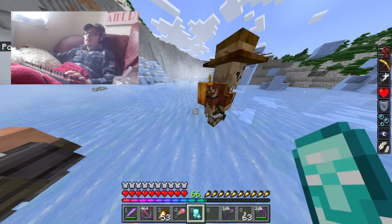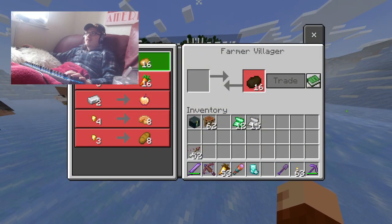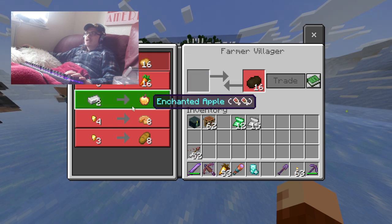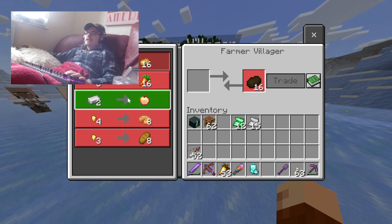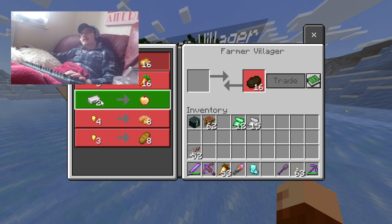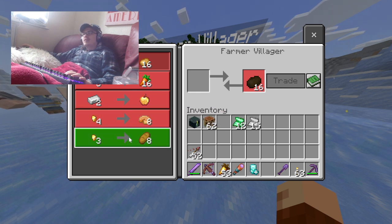Farmer — he looks like a Scarecrow. You can give him Iron Nuggets for Potatoes, or Iron Ingots for an Enchanted Golden Apple. That is really overpowered — that is just unacceptably overpowered. You can get a ton of Iron quite easily and then just convert it into Enchanted Golden Apples, the most powerful food item in the game. And Gold Nuggets for Pumpkin Pie, and Gold Nuggets for Bread.